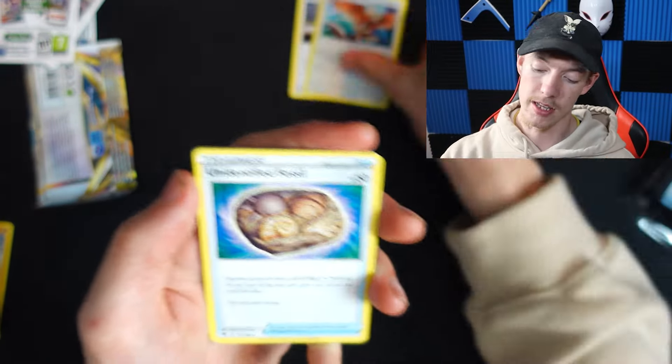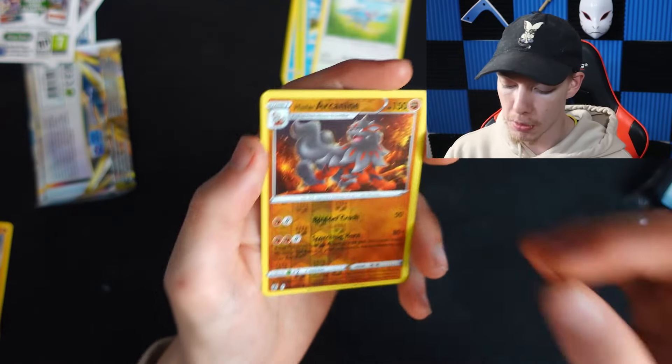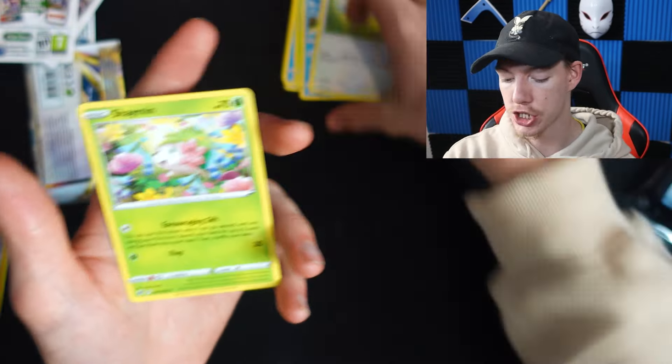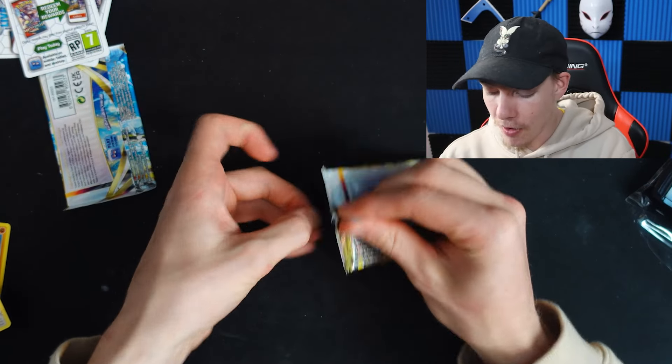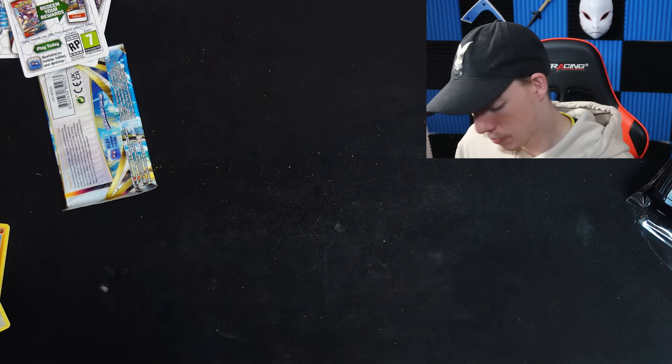Noctowl, Teddiursa, Mantine, Voltorb, Basculin, Glameow — we get the reverse holo Arcanine. As you guys know, Arcanine is my favorite Pokémon, so can't complain there at all. We finish with a Shaymin. Not too big overall — other than the Moltres, we really don't have anything to brag about. Yes, we got the Bronzong, but we already had one.